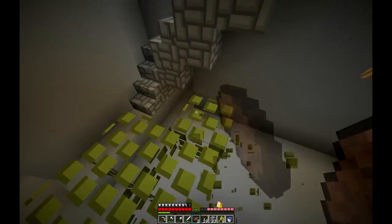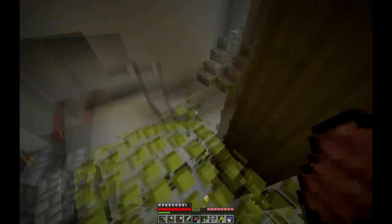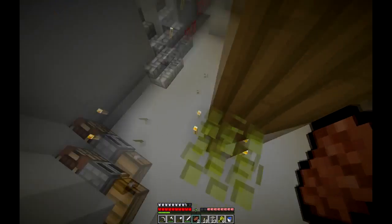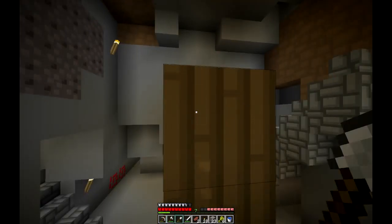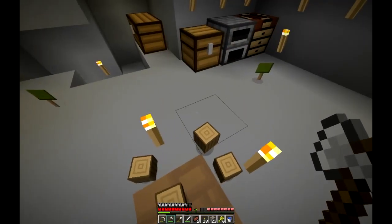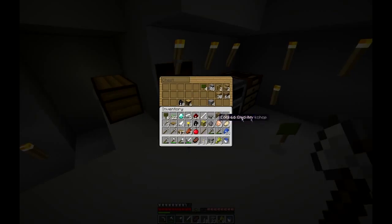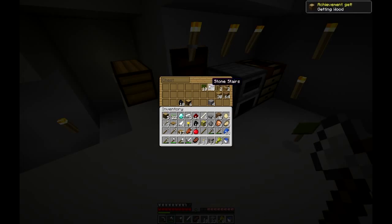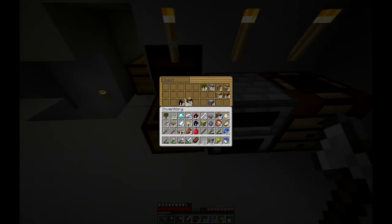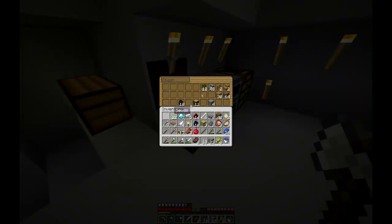Let's casually chop down this tree and then we'll head to the top side. I found a few diamonds and I don't want to dig around for ages. I'll just quickly return the loot before I venture into the humongous cave system. This texture pack doesn't show the difference between the two kinds of saplings, but I don't have two different kinds anyway.